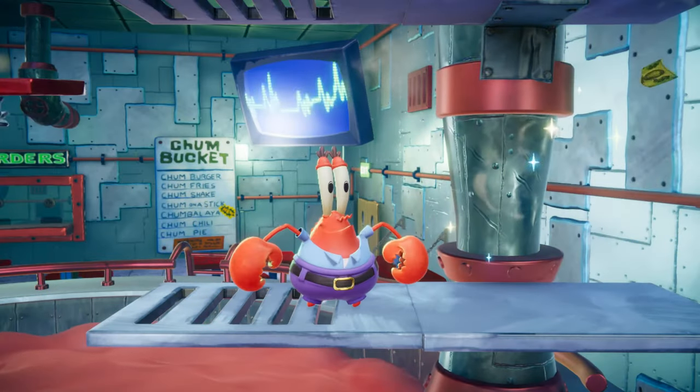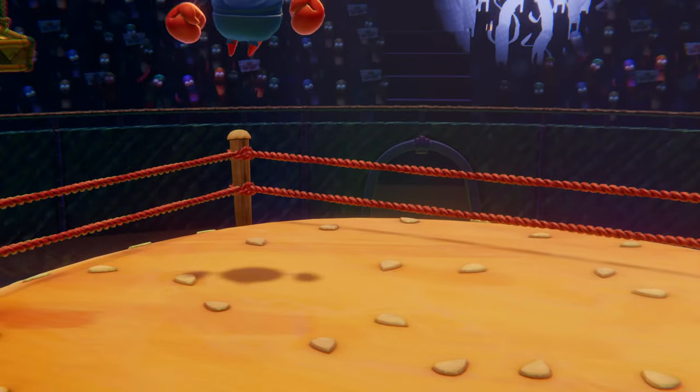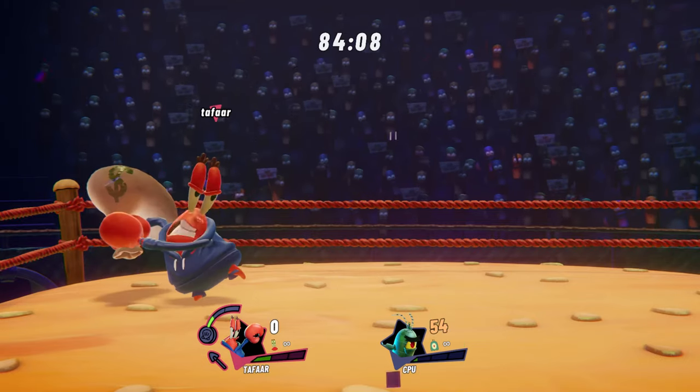The Money Bag is Mr. Krabs' neutral special. When performed, he heaves a hefty sack of savings over his shoulder and then booms opponents with a crackling blast of coins and bills. When Mr. Krabs has some money in the bank, more blasts will follow the initial swing.